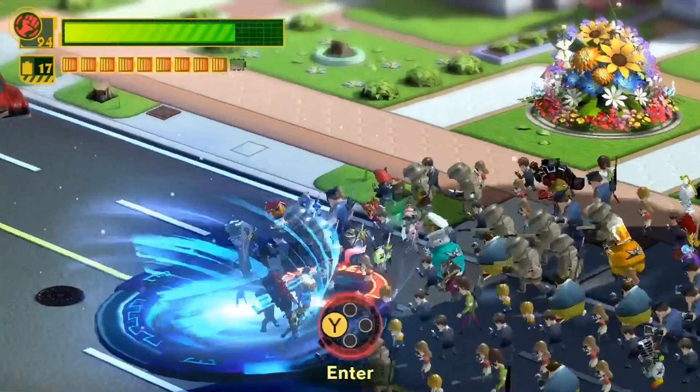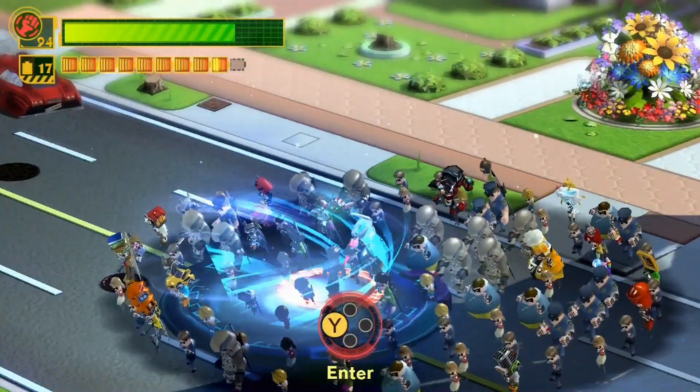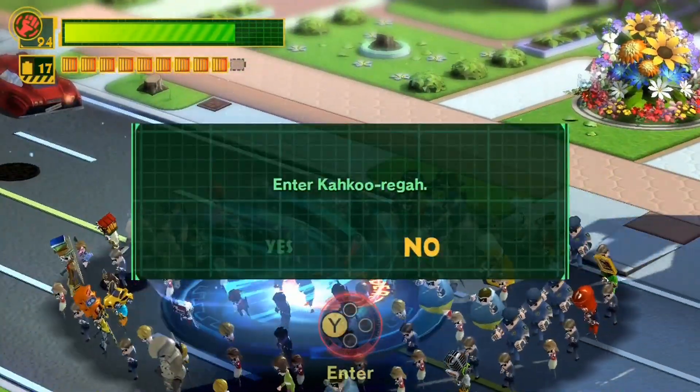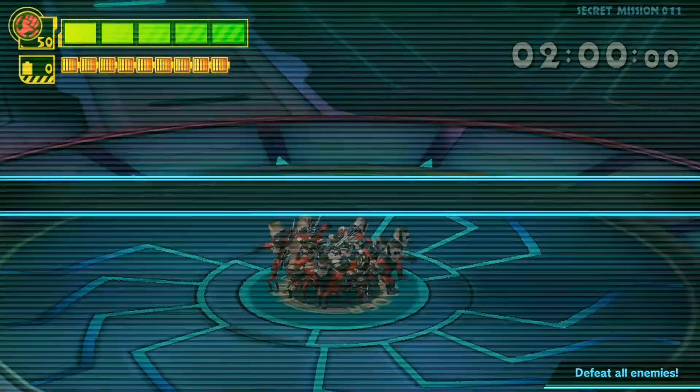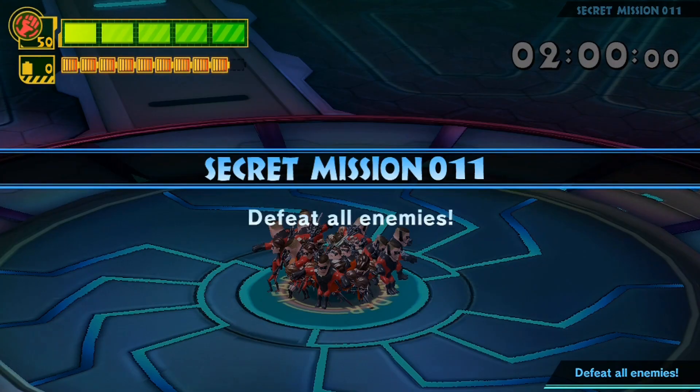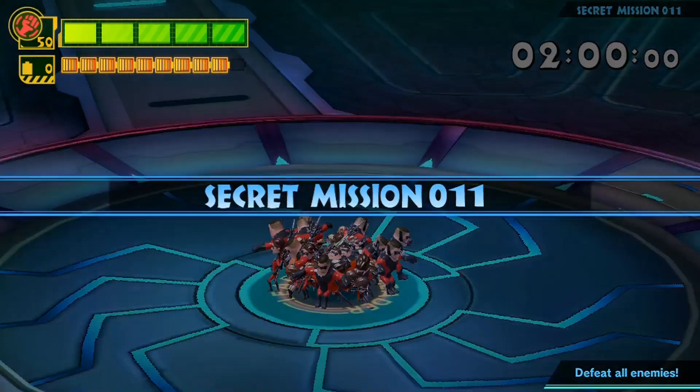Last time we died — I always forget their names — we beat a really big Dogu and we unlocked a Kakuriga. So we're going to go ahead and go in there. Inside is secret mission number 11, the Kakuriga.